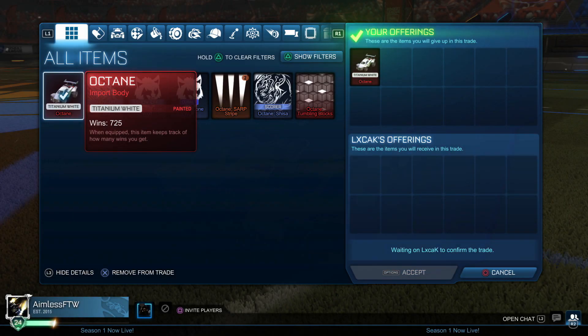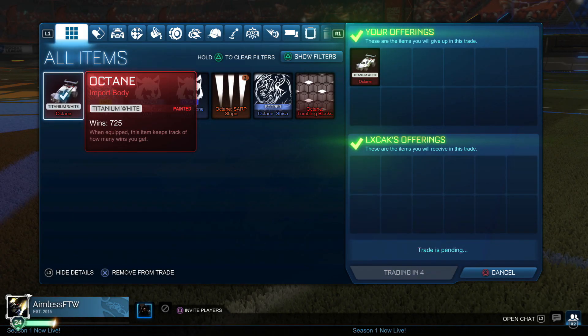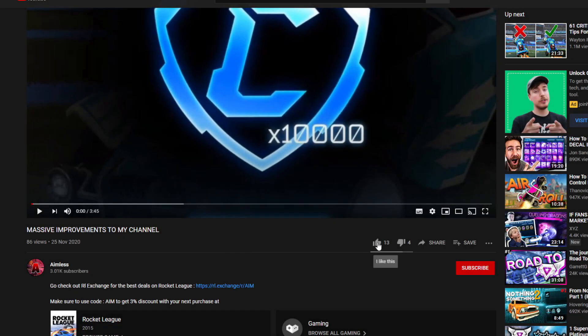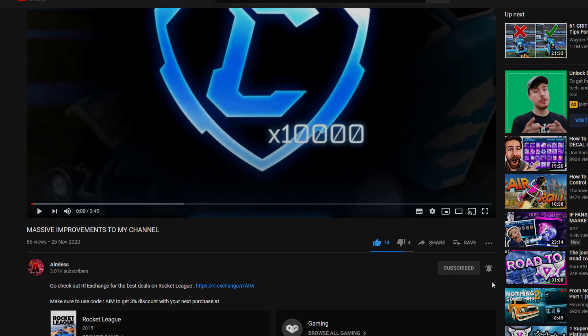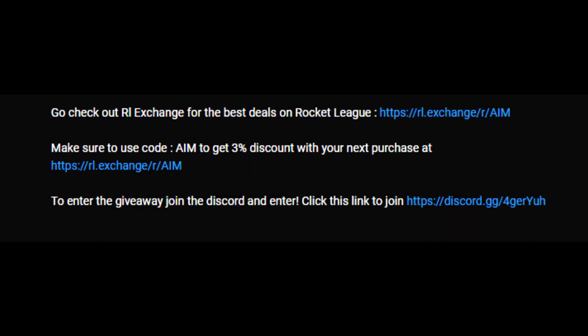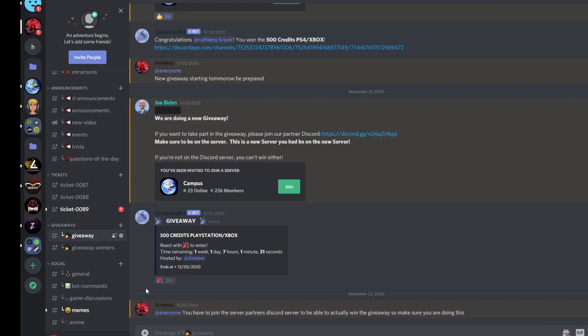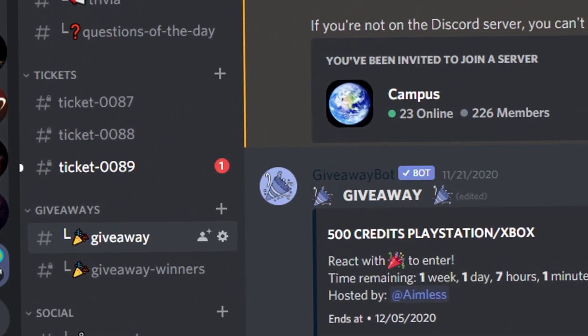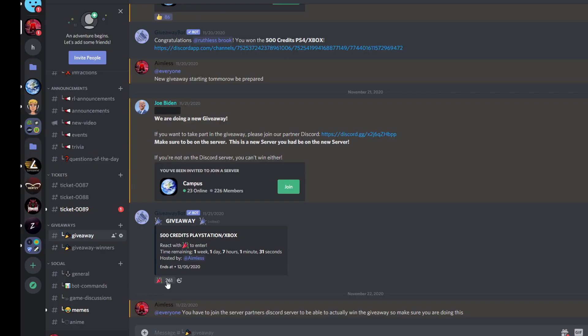If you want the chance to win one of my Rocket League giveaways, do these following steps. The first step is to like my video and subscribe to my channel with post notifications on. Now you have to join the Discord with this link which is in the description down below. When you hit level 5 in my Discord server, click the giveaway channel, click the emoji, and join the Discord server link above. Now you should be entered in the giveaway.